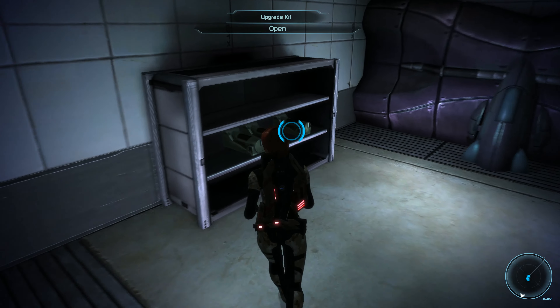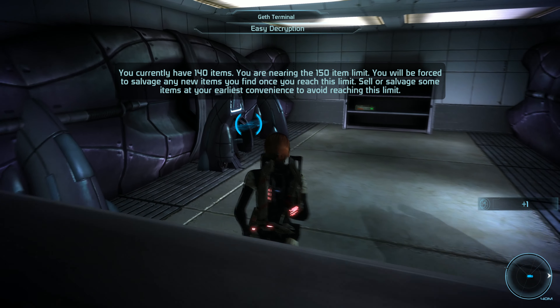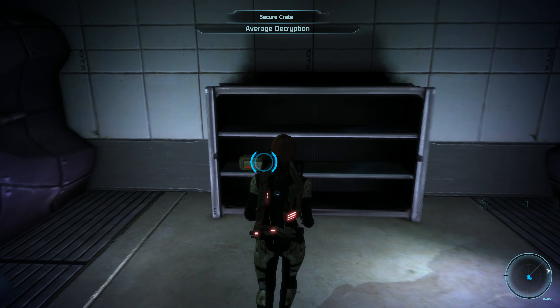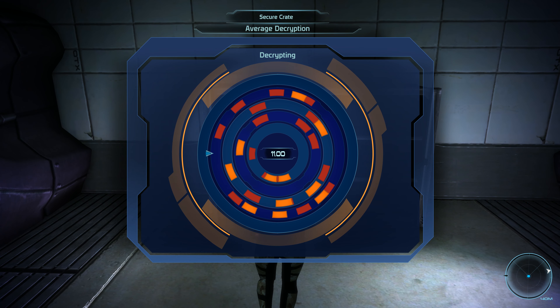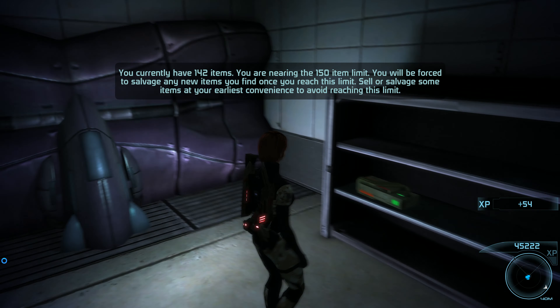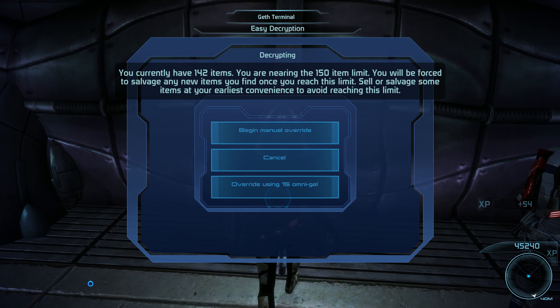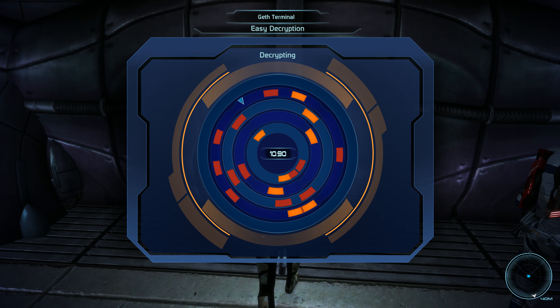What's in here? Upgrade kit. I didn't do any inventory management — this is going to get interesting real quick. 145 now.